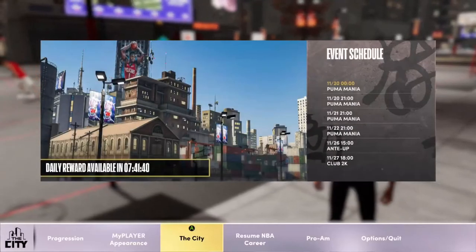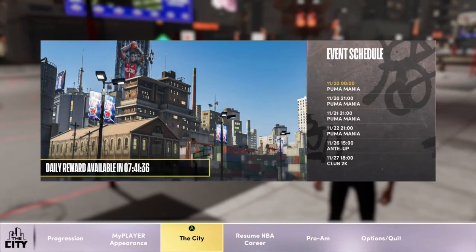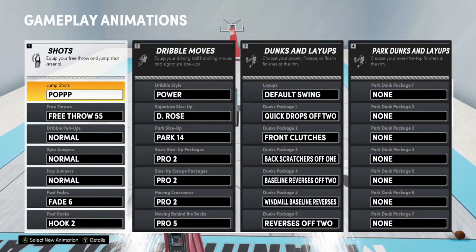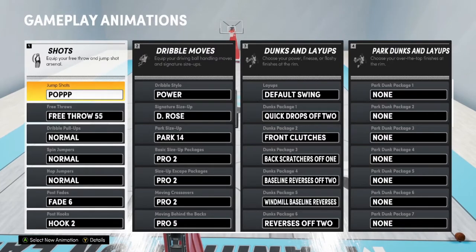Alright, as you can see from the title, this is the best animation for the comp block. Let's go straight to my animations. As you can see right here, these are my animations, and my new jump shot is wet like water.